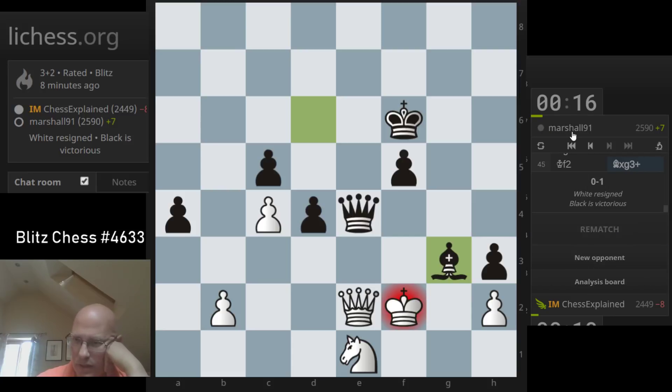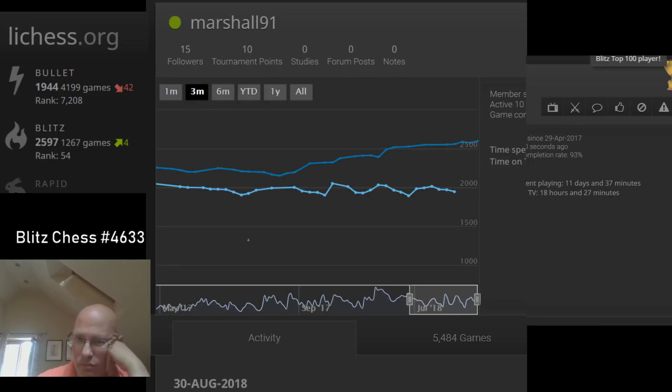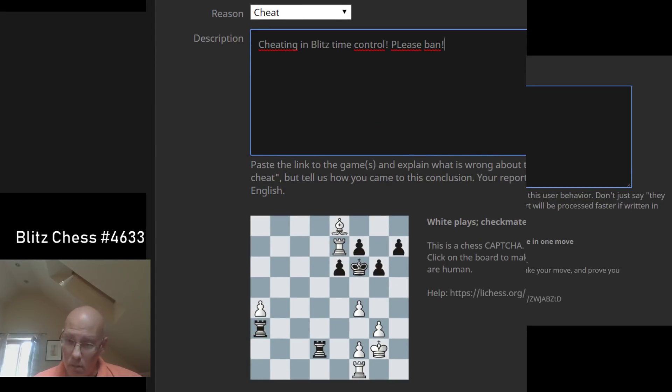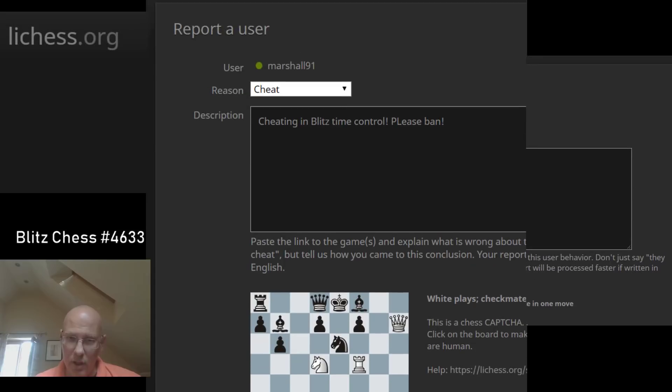Okay, so where is the ban? Let me do that right away. Top 100 — that's easy. So where is that? Report. Cheat. Cheating in blitz time control. Please ban. Capture — checkmate in one move really. Send. One link to a cheated game. Where was the link?